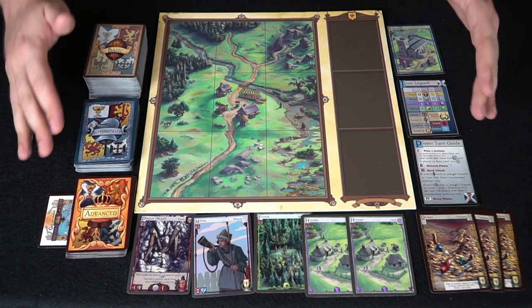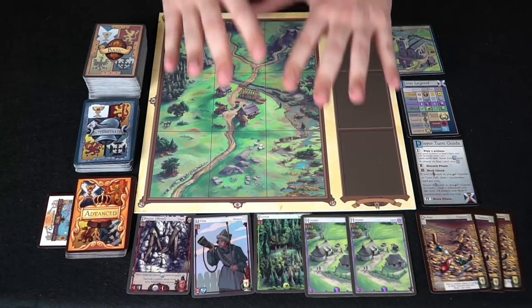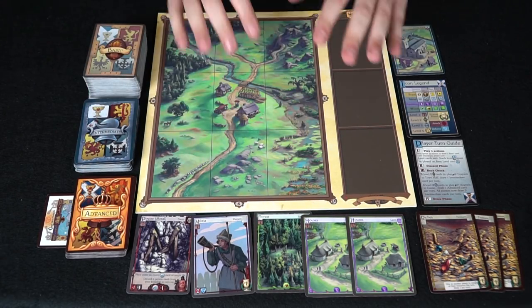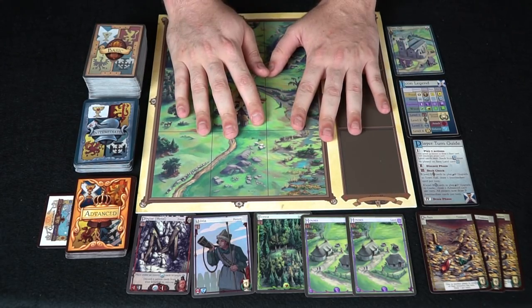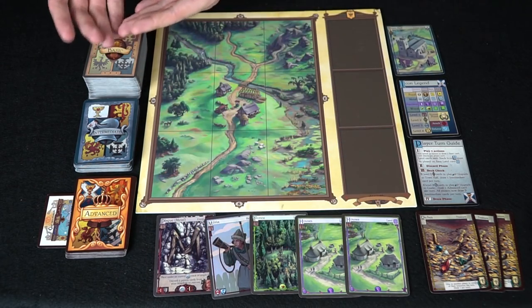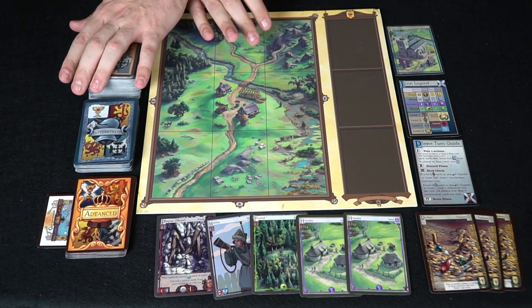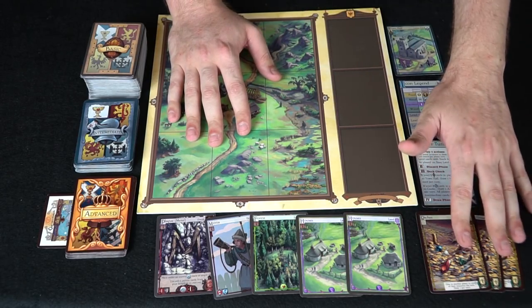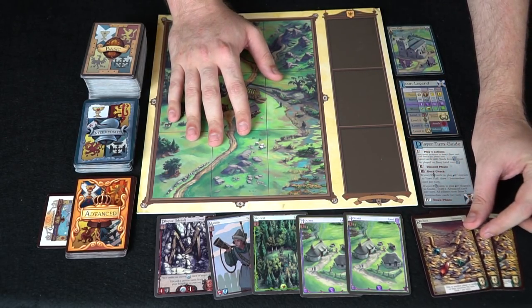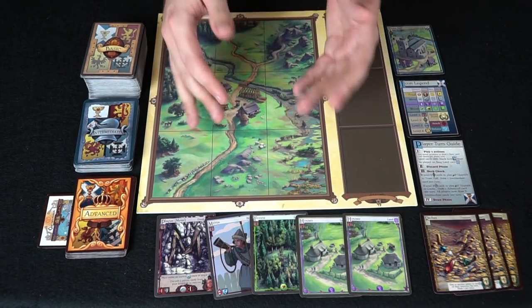Here is the setup for a single player in Era of Kingdoms — the game plays at two to four players, but we're going to simulate others taking turns so you can see the game progress more quickly. You start with five cards from the basic deck, and you draw from the basic deck when you discard and draw new cards — unless you've upgraded. You also get three riches cards, which can be played at any time on your turn.